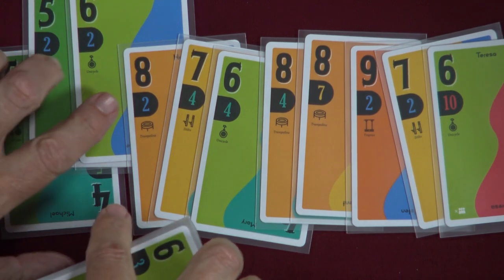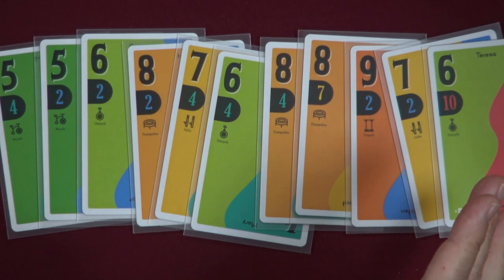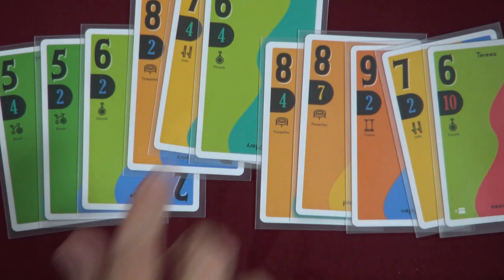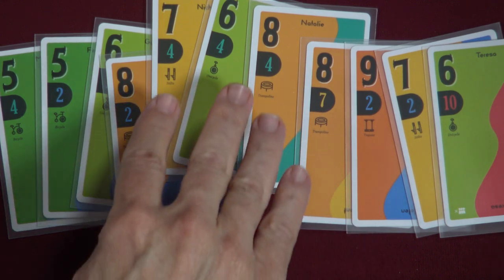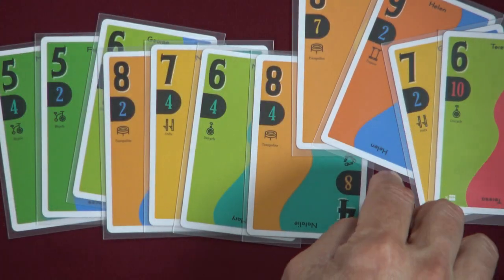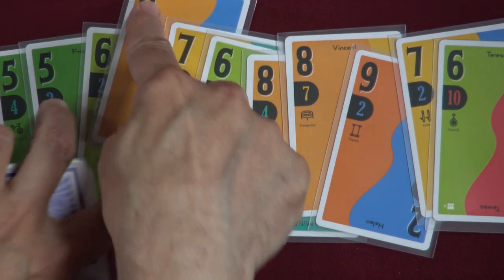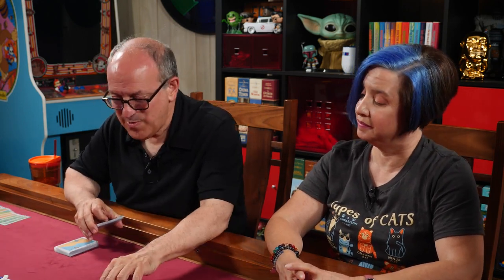There are only two types of multi-card plays: straights or sets of a kind. If you play a 5-6, that's a two-card straight. Or you could play a pair of fives. When you play a straight, they must be in ascending or descending order in your hand. For example, you can play 6-7-8 as a straight, but you cannot play 7-6-8 even though those cards make a straight — they're not in order in your hand.